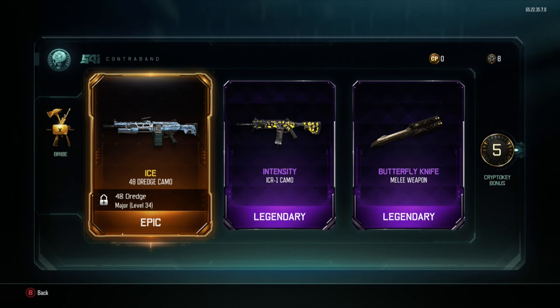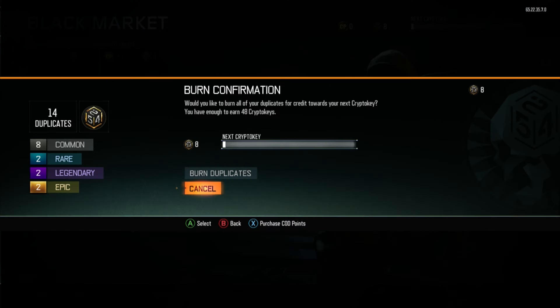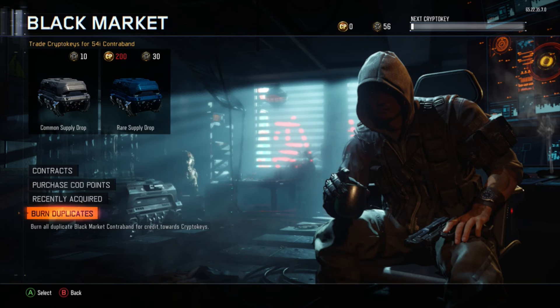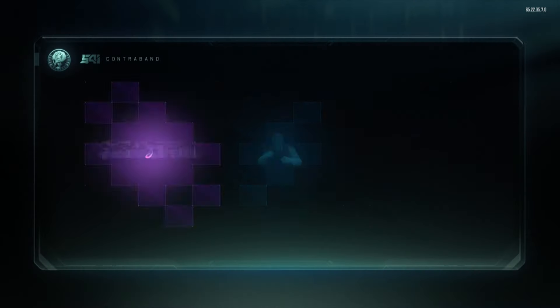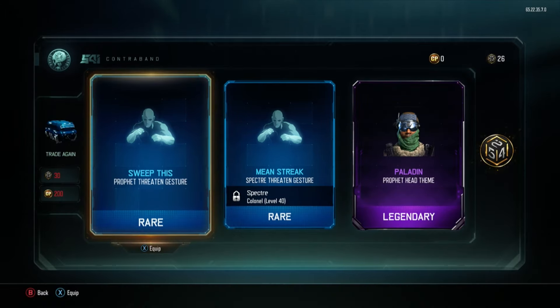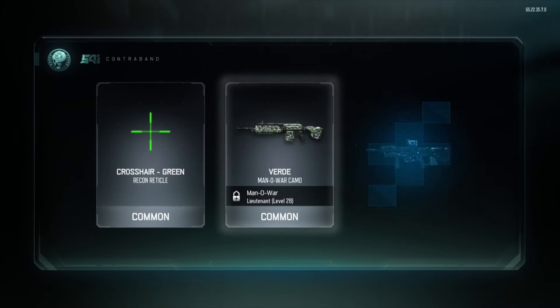We have three melee weapons now — the brass knuckles, the wrench, and the butterfly knife. No weapons yet, absolutely zero weapons. We're gonna burn these crypto keys, get one more rare supply drop. I better be getting something good after this. Nothing — gosh dang it Treyarch, you need to up the ante on the supply drops because it's just not working. We got nothing here again.